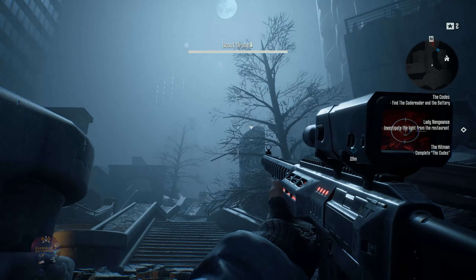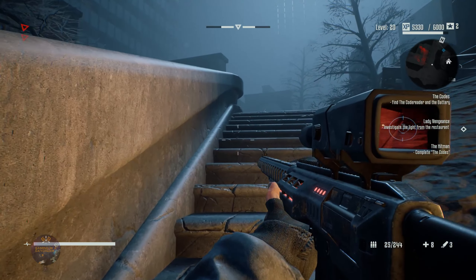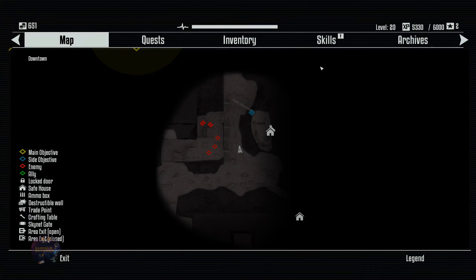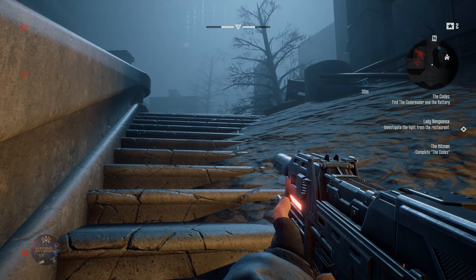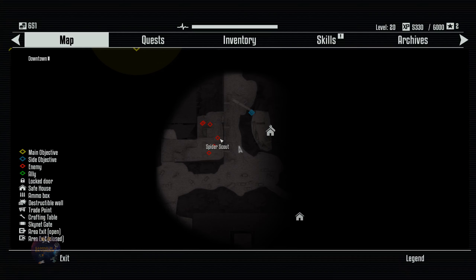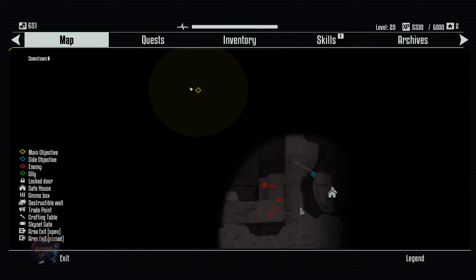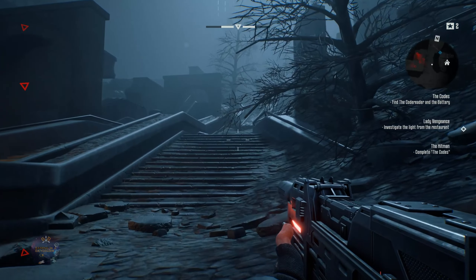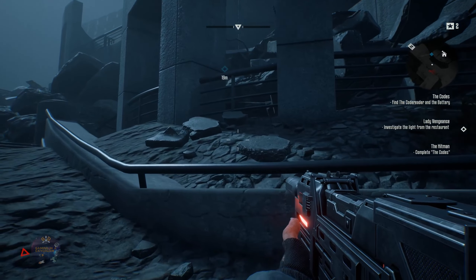Yeah, now we have a powerful rifle. What do I have? I have the small med kit. These guys actually — maybe I'm going to have to go through them later to get to the codes. Let's see Lady Vengeance. I believe now we're going to be okay. Everything is going to be alright.